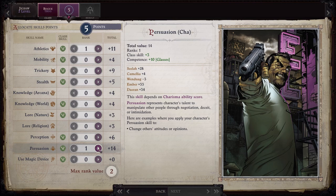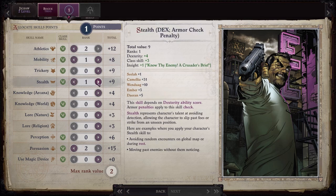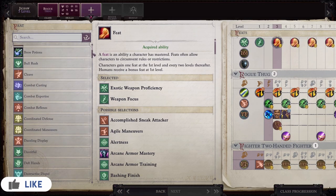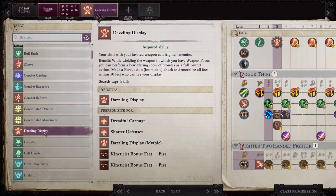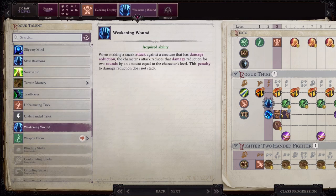Instead of the two skill points you got for Two-Handed Fighter, you're now going to get five skill points. You definitely want to continue increasing Persuasion and Athletics. I would also recommend putting points into Mobility and Stealth. What you do with that last point is up to you. At level three, go ahead and get Dazzling Display specifically to get Shattered Defenses later on. And then for the Rogue Talent, go ahead and pick up Weakening Wound.